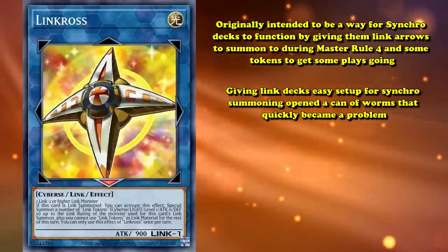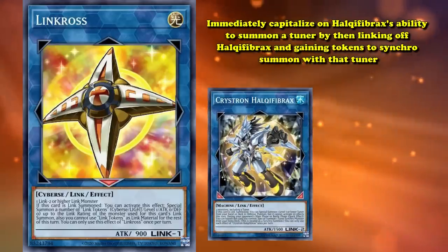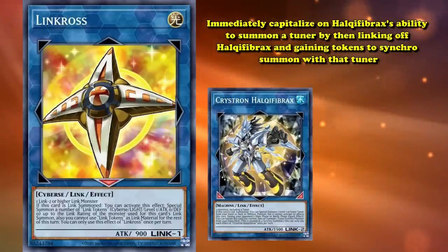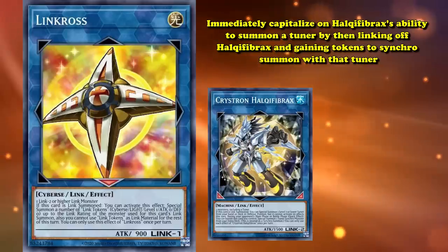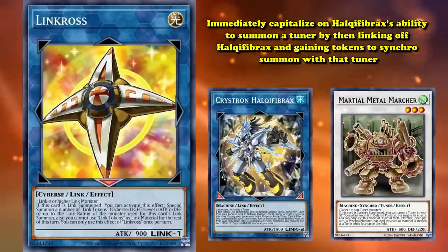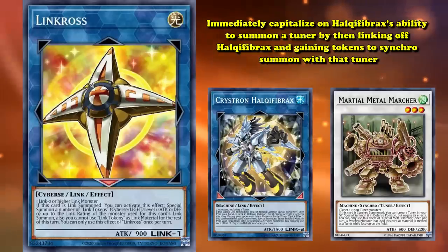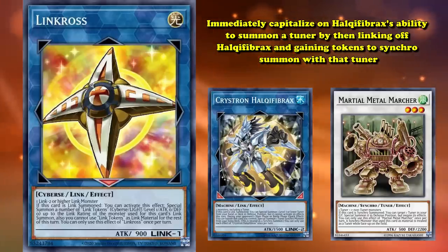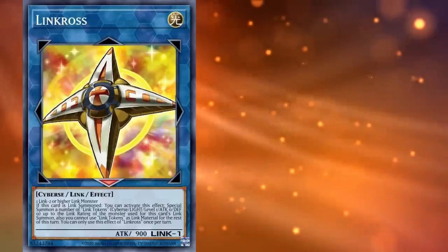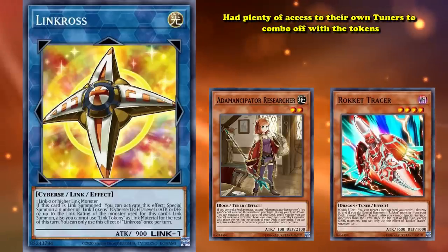The most degenerate example of its synergy was with the fellow banned Link monster Crystron Halqifibrax, being able to immediately capitalize on Halqifibrax's ability to summon a tuner by then linking off Halqifibrax and gaining tokens to Synchro summon with that tuner. This would then usually lead into Martial Metal Marcher, which would then lead into a slew of different combos all ending on degenerate boards. It's hard to overstate just how many different setups this little interaction enabled. And even then, that's underselling it, as there wasn't just one way to abuse it. Decks like Adamancipator and Dragon Link had plenty of access to their own tuners to combo off with the tokens.